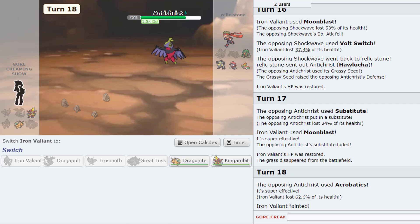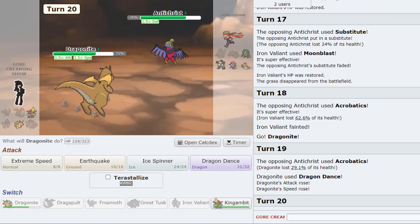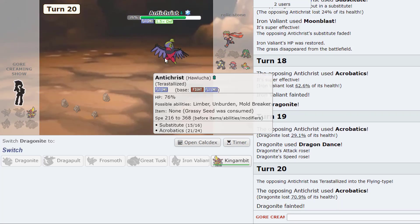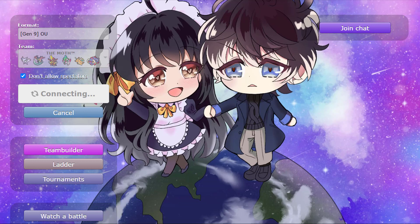I should have maybe played that better. He's got the plus one. I think we gotta start going for that — I don't think he has a move to hit me and I do have Ice Spinner. So oh no — GG. Oh man, I probably should have just Subbed with the frost moth because Primarina's Moonblast was doing nothing behind a Sub — that would have made a huge difference. I got a little excited there.